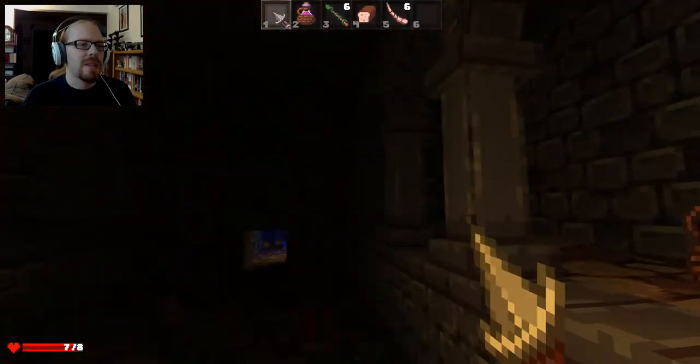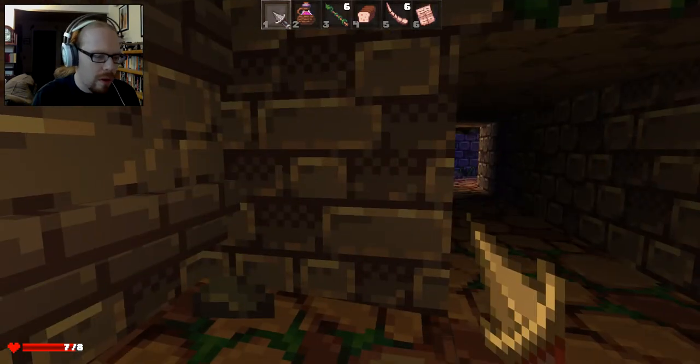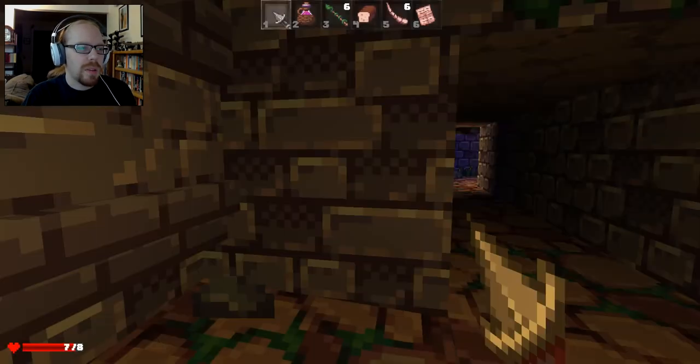This has already been updated since the last time I played. And there's another note — I don't think I've read this one. What's it say? Expedition supply tally: five crates of solid cork, six bottles of trail bread, four cases of barley ale.